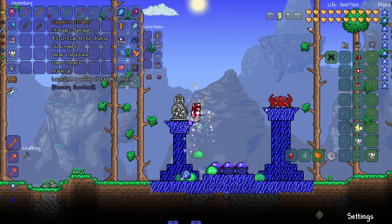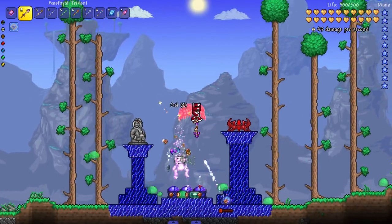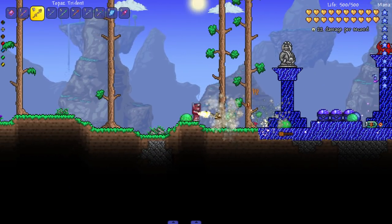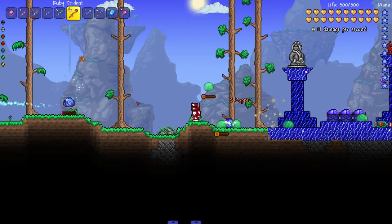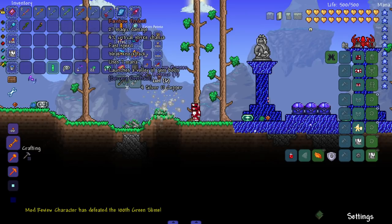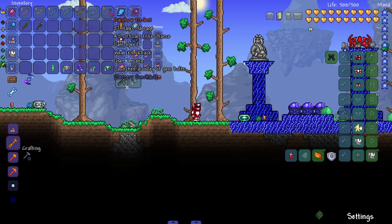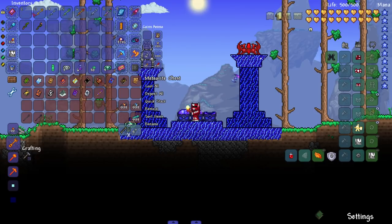Next up are tridents - not the gum. These shoot bolts in a trident pattern, a nice three-piece spread. They've added a whole set of tridents, one for each gem type. On top of that there's a rainbow one which combines all of them together - and obviously the rainbow one is the strongest of the bunch.